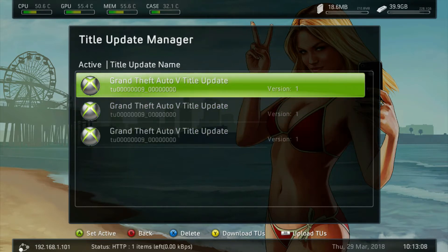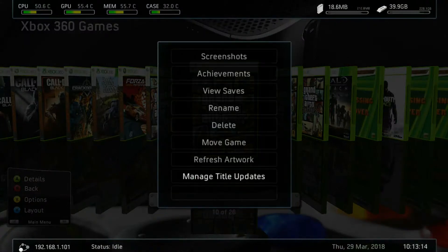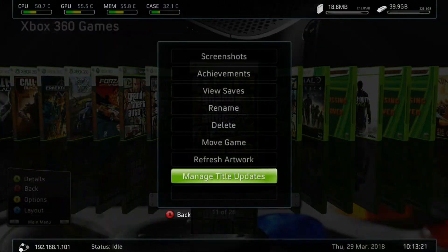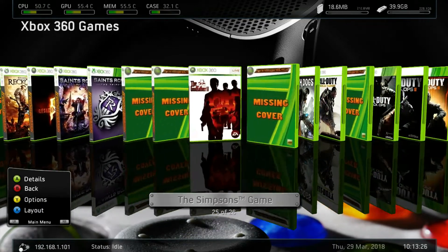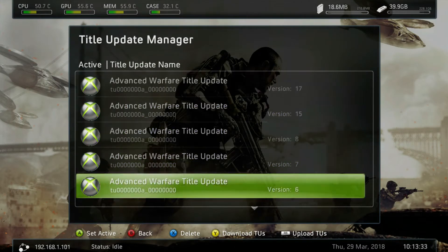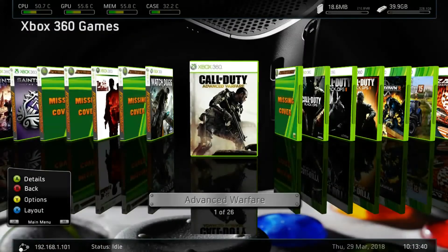That doesn't really help me because I'm on version 27, not 1. So Freestyle isn't the best — this one doesn't tell me anything either. If I pick another game, let's say Advanced Warfare, and go to Manage Title Updates, this one shows TU 17, TU 15, all of these. For GTA I don't know why it doesn't display the version properly.